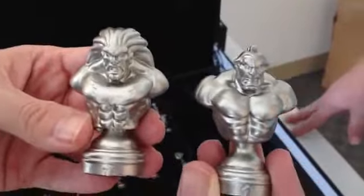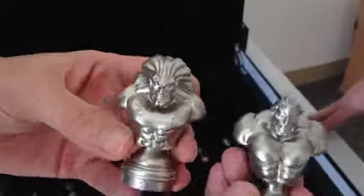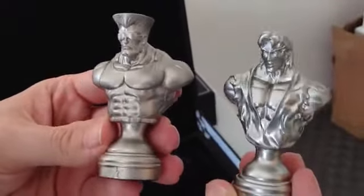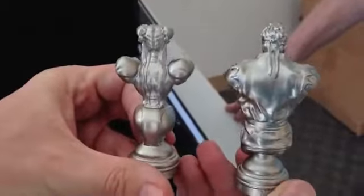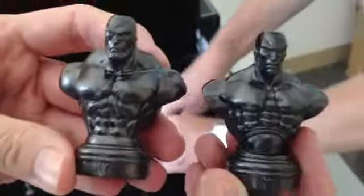You can see their symbols down there on the bottom to tell you what they are. Instead of two Blankas or two Hondas, you get new characters for the same piece. And bishops: Guile with the sunglasses on and Ken looking rather fetching with his gi open. And of course rounding it out we have Ryu as the king and Chun-Li as the queen, as would be customary for Mr. and Mrs. Street Fighter.